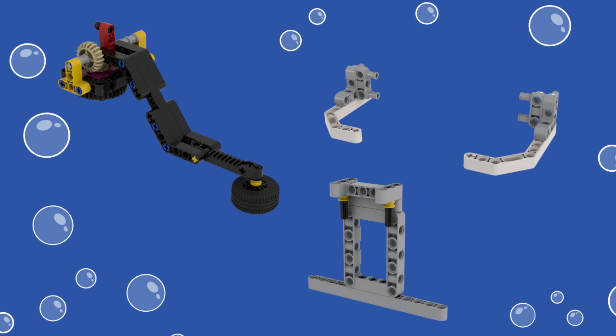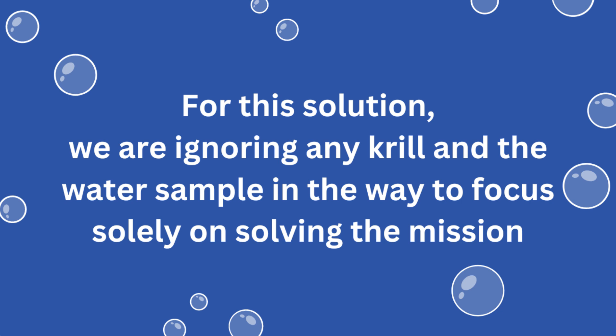The build instructions for the lift arm itself can be found in the Spike Prime software. For handling the reef segments we attached two angled beams in the front of our robot and hung a contraption with a horizontal beam that sits just above the mat in the back of the robot. Please note that for our solution we are ignoring any krill and the water sample on the mat that might be in the way of the robot, to focus solely on solving this mission.